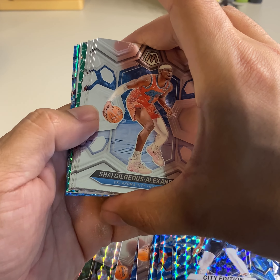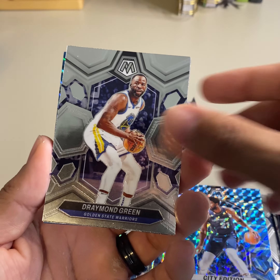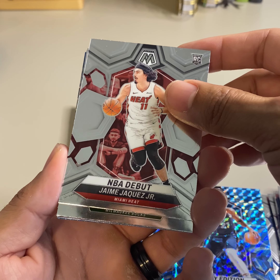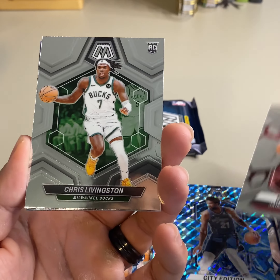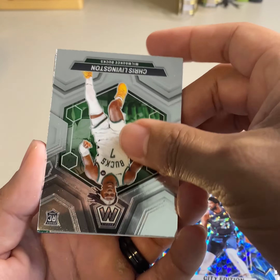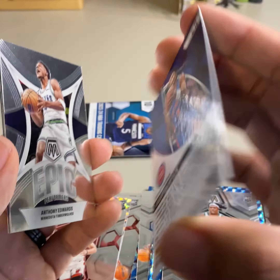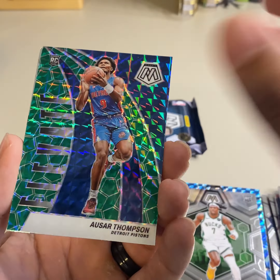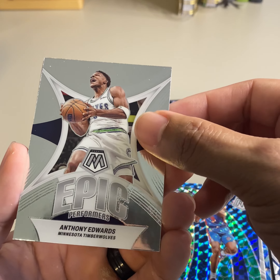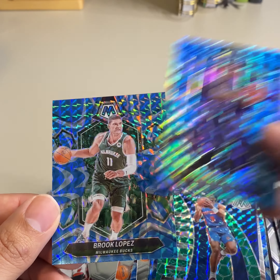We got some color there — Shade Gilgeous-Alexander, Buddy Hield, Draymond Green. D'Anthony Melton, D'Anthony Melton — there's my guy. Tommy Jaquez Jr. on the rook. Then we got Chris Livingston — I think this is just an insert for the elevate. Ozura Thompson on the prism green. Then we got epic performers on Anthony Edwards. Cam Reddish on the blue reactive and Brooke Lopez.